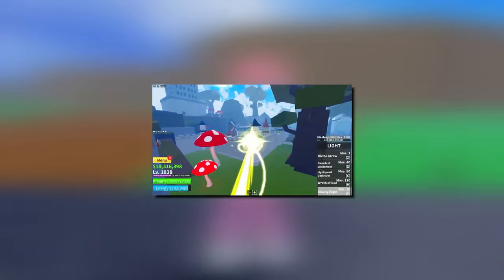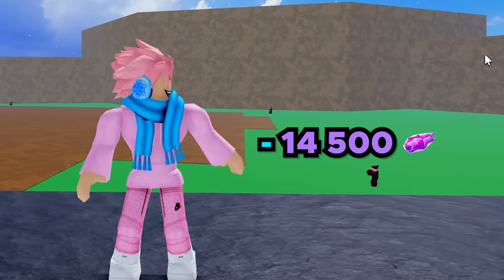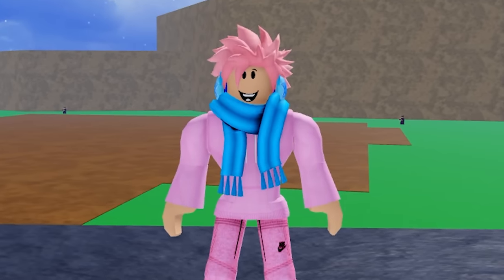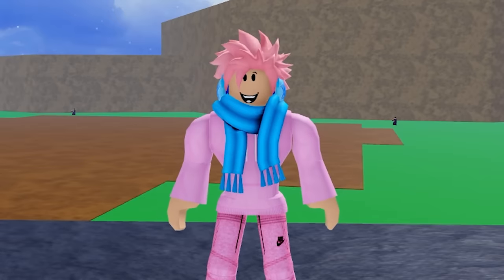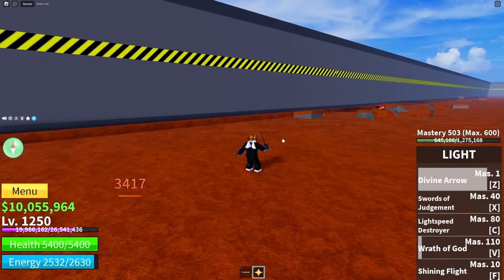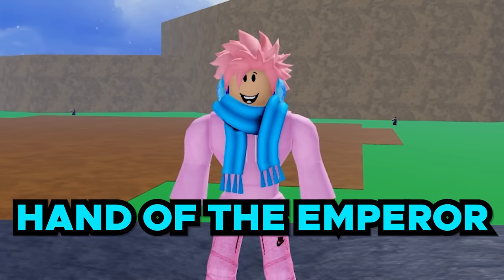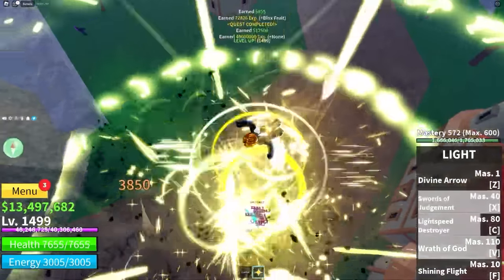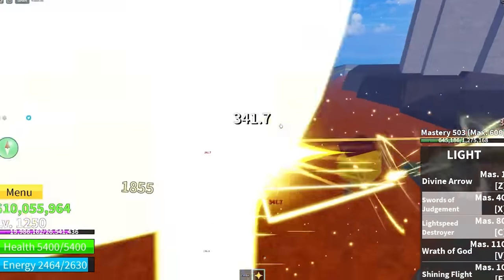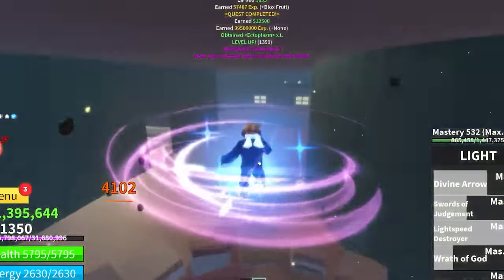Now we have the Light Fruit, literally the fastest fruit in all of Blox Fruits. To completely awaken it also costs 14,500 fragments. When awakened, the passive ability changes from a Light Blade to a Light Spear, which looks so much cooler. The first ability turns into Divine Arrow — you pull out a bow made of light that charges three times, then shoots three arrows. The second move is Hand of the Emperor, an upgraded Barrage of Light that takes it to another level. Reflection Kick changes into Light Speed Destroyer, making it 10 times cooler with much better effects. Sky Beam Barrage changes into Wrath of God, which is a much cooler and better version with a bigger radius to deploy beams, making it a lot easier to hit your target.